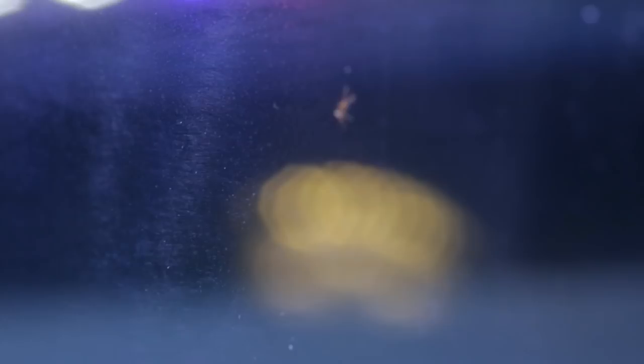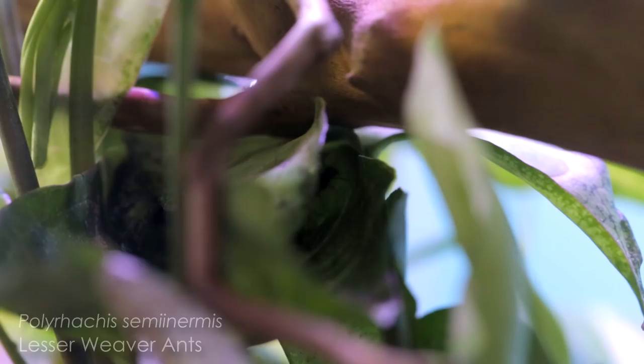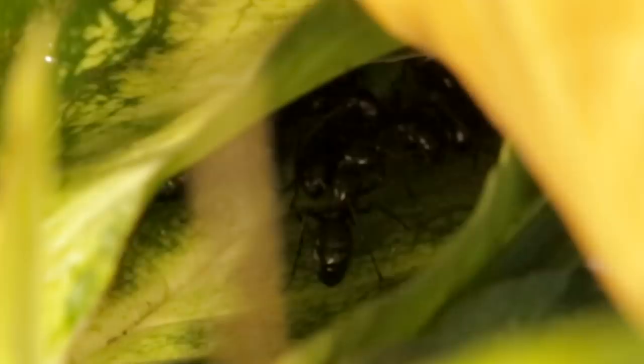AC Family, I will take you through the official release of these beasts into El Dragon, but trust me, you will want to keep watching until the end for the crazy and unexpected event. As for our Polyrachis colony, they're clearly oblivious to the amount of danger they're in. They just seem completely happy to be moved into their new home in this leaf pocket on El Dragon. The time has come, AC Family, to give these new Polyrachis ants an official name! Please take a moment to vote here for your favourite name from my top 5 favourite suggestions from the comments of last week's video.